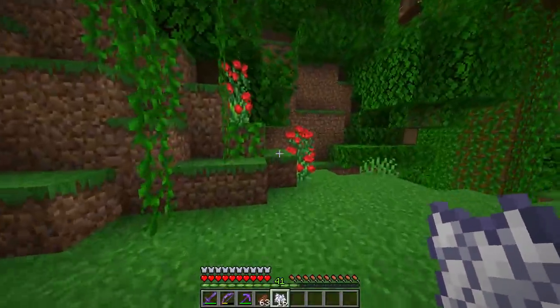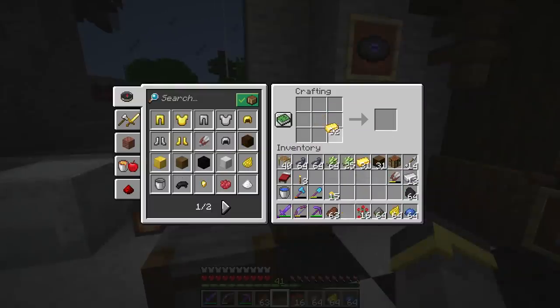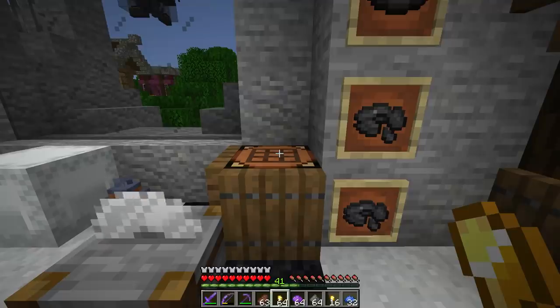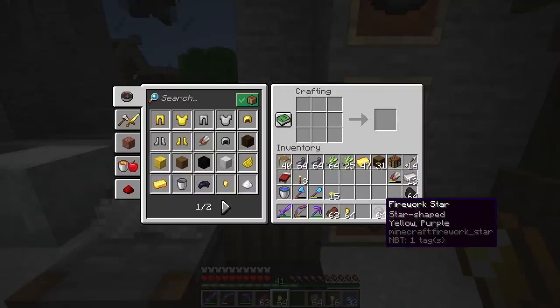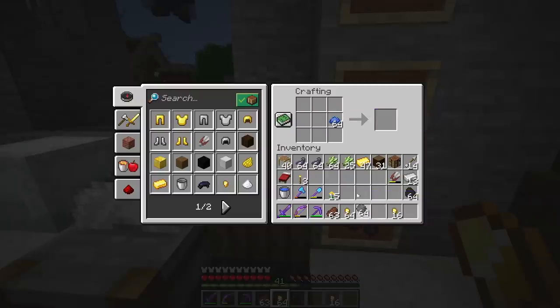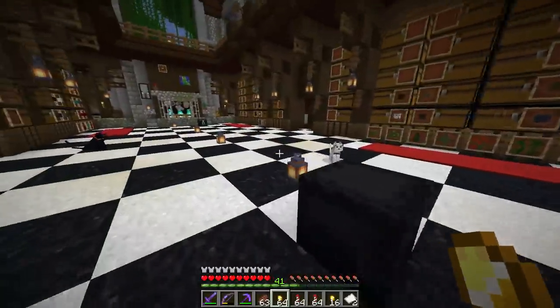Now what fireworks are we going to craft? A three-colored firework. In the crafting table: purple dye, yellow dye - I like yellow and purple - gunpowder, and a gold nugget for the star shape. Then let's add a fade out to blue. So it'll be yellow and purple, then it turns blue, then it goes away. A full stack of firework stars. Now turn them into rockets - that's a lot of rockets, perfect! That'll cover a lot of night times.